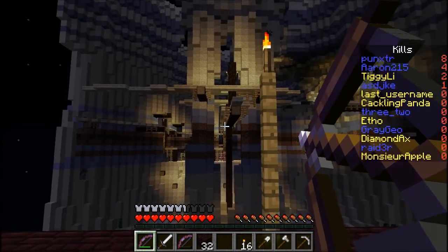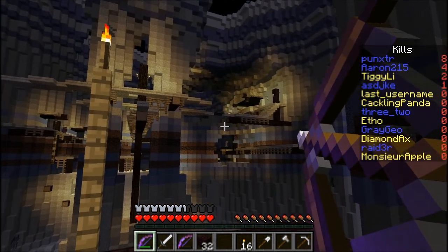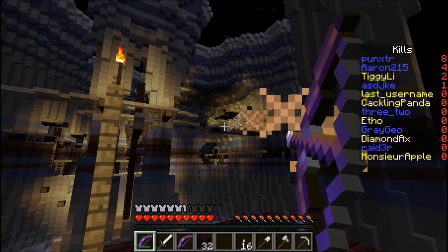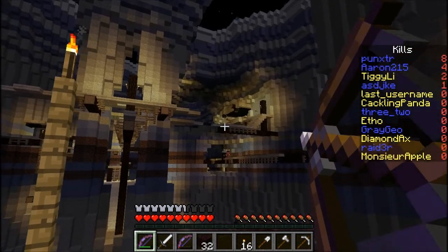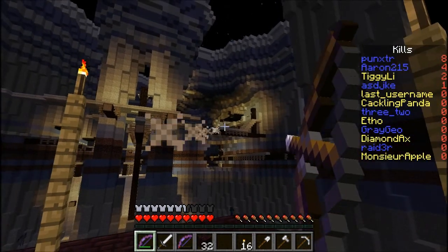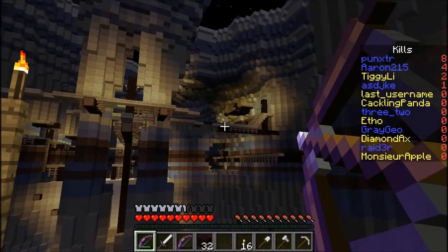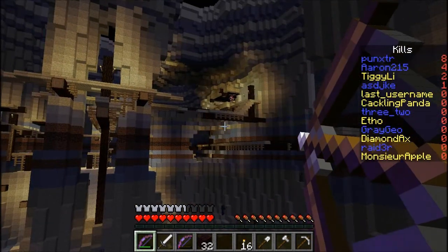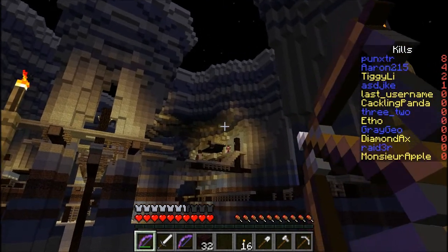Oh, they probably have it now. Let's put it up here. Watch out behind you — there's an iron right behind you. Someone's up on our purple wall? Oh yeah, here they are. I just heard them get a level. Oh, I didn't grab an arrow. Do you have an extra arrow? They're down here, Raider. I see them. They're all just waiting up there — Etho's here too.